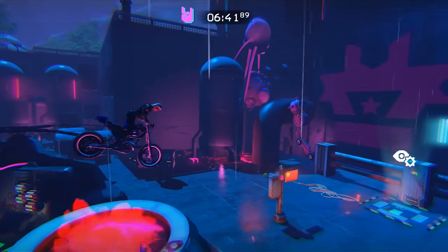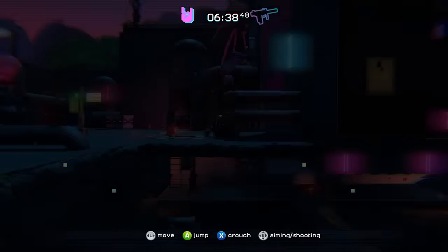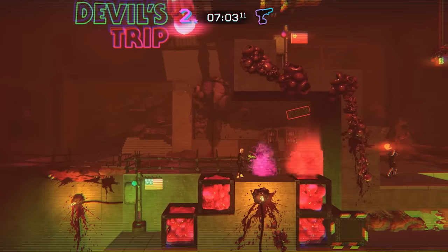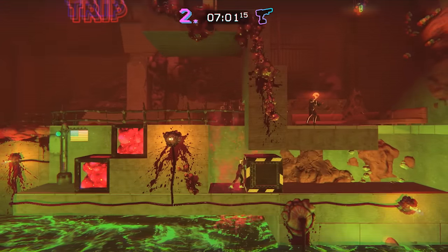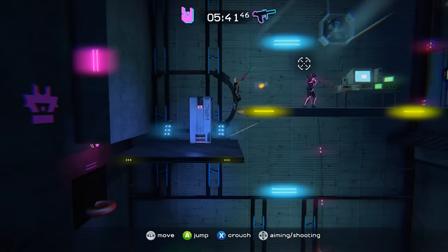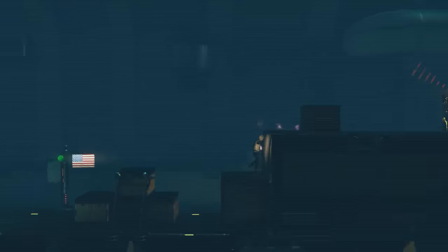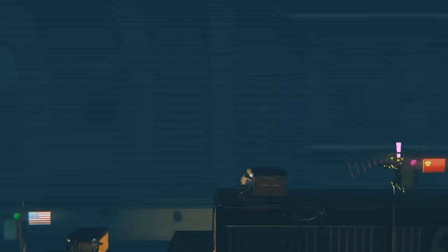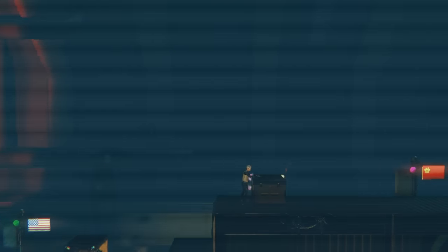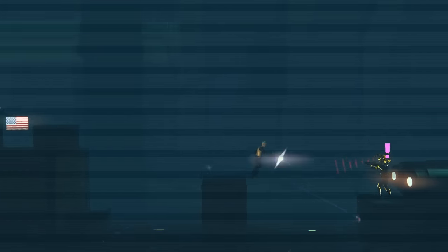Bike riding is only one of many elements of this game. Unlike any other Trials game before this, you're now able to get off the bike. Trials of the Blood Dragon has a fairly robust platforming element that'll have you ducking, shooting, jumping, and pushing your way through many different levels. Skill is still required, as you can see. And it wouldn't be the University of Trials without a little tip — for the platforming levels, use the right trigger for jumping and the right analog stick for shooting. The alternative is to use A for jumping, and I find that much more difficult.